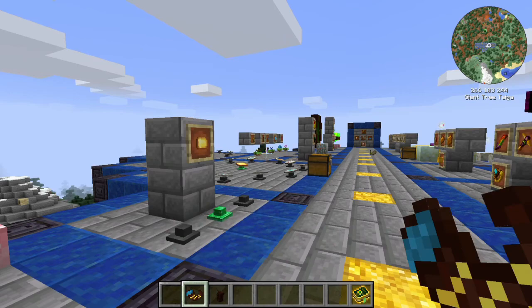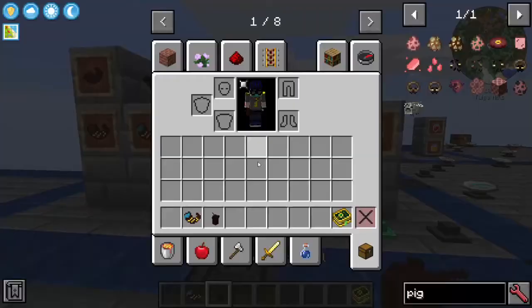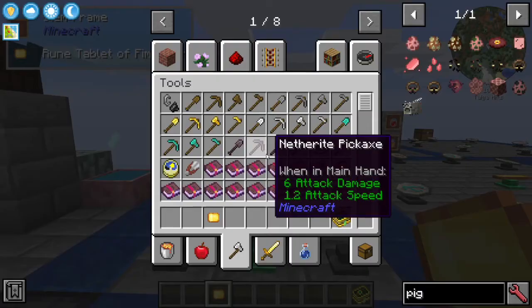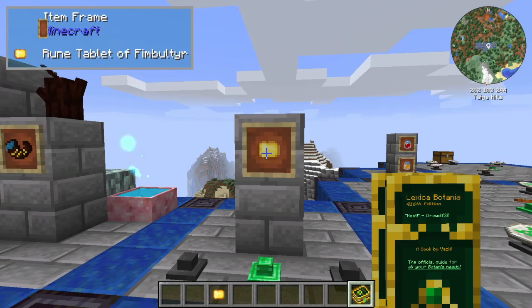When you drink the Water from the Well of Mimir, you gain the knowledge to perform rune rituals. Next, you will also need the Rune Tablet of Fimbultyr. To get this, you need to fight the Guardian of Gaia 2. When you slay it — after you already have the knowledge — you will get this rune tablet.